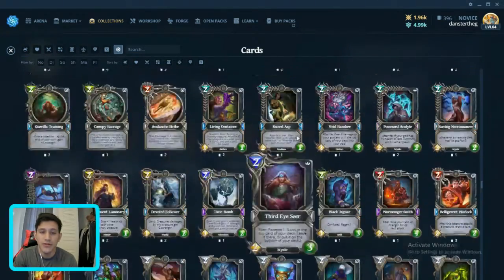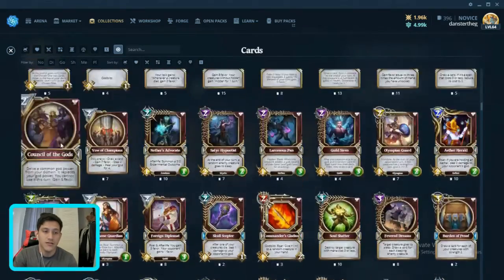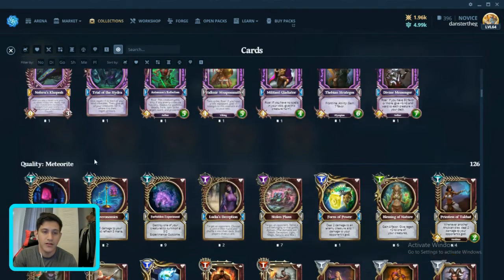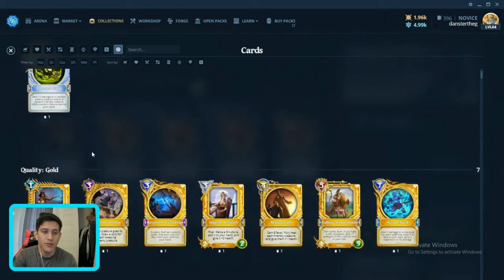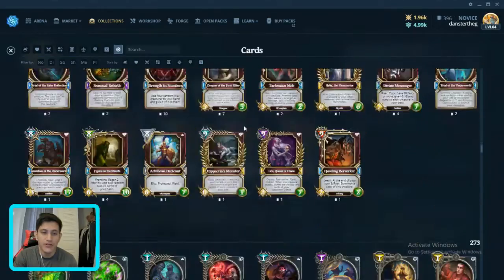Plain cards are not tradable. Anything quality meteorite — which is usually this red color — or higher than that, which could be shadow, gold, or diamond, are going to be tradable in the marketplace. However, plain cards are not tradable.